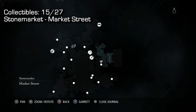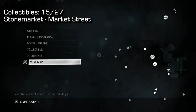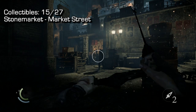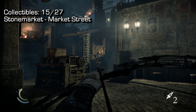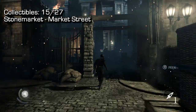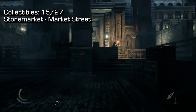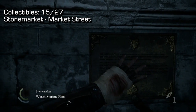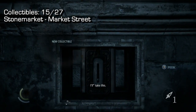Collectible number 15 is in Market Street, kind of in Stone Market — it'll be to the right-hand side of the map in the middle area. Take out these guards or distract them, it's your call. I recommend doing this on an easier playthrough. Once in Market Street, go up to this little stone wall and pick up the plaque.